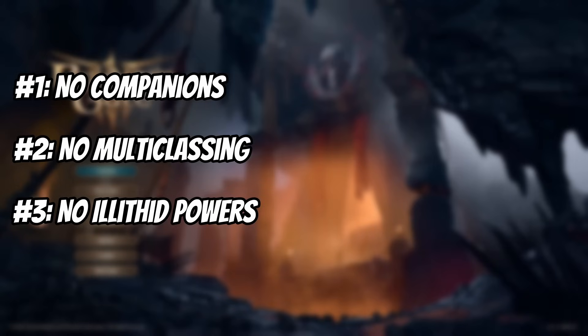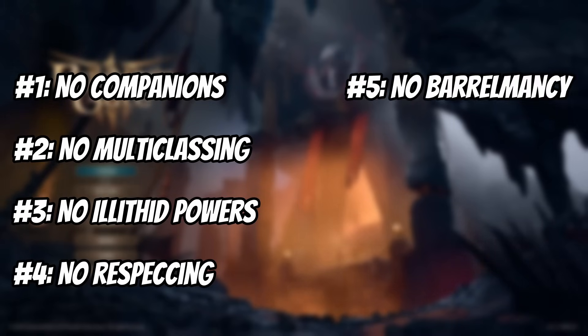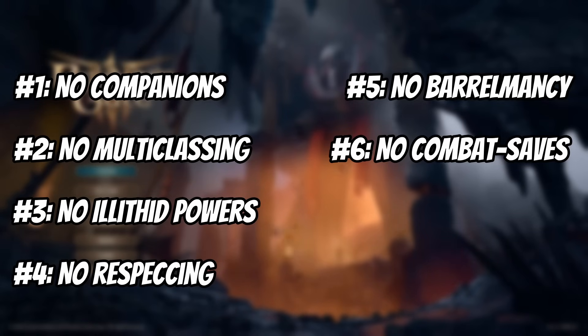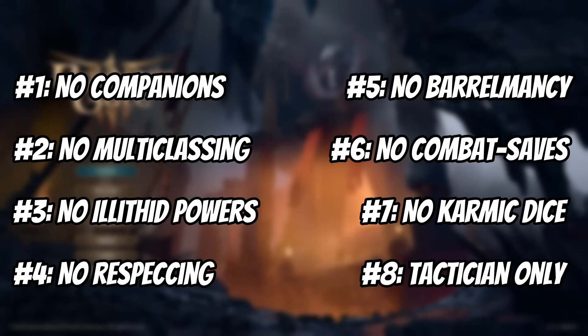But first, the rules. Rule number one: no other party members that have their own detached portraits — summons and temporary companions such as Shovel are A-OK. Number two: no multi-classing. We're warlock and nothing but warlock. Number three: no using illithid powers whatsoever, since I want to show off just how cool warlocks can be on their own. Number four: no respeccing — we gotta plan out our build well, and any mistakes we stick with. Number five: no barrelmancy, including chestmancy to block doorways. Number six: no saving in the middle of combat. Number seven: no karmic dice, to make combat a more authentic D&D experience with true RNG. And finally number eight: no changing the difficulty at any point. This is a tactician run, after all.